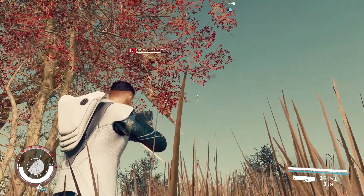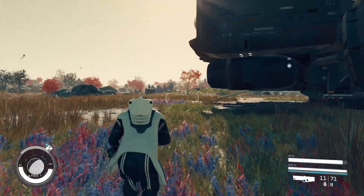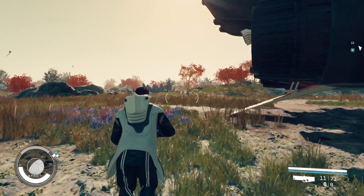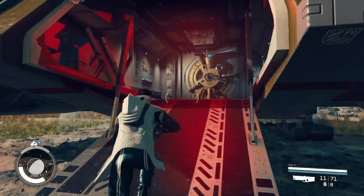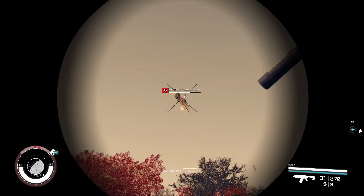If you run out of creatures, you can jump back into your ship and take a quick nap. This will refresh your rested XP buff and also reset the creatures.